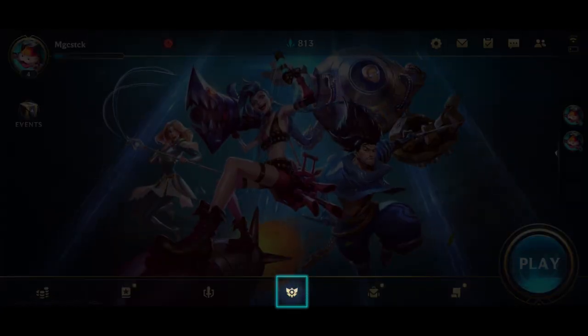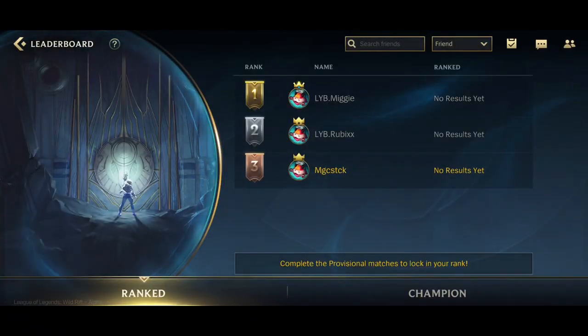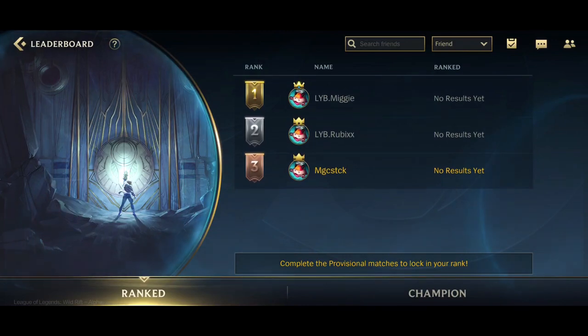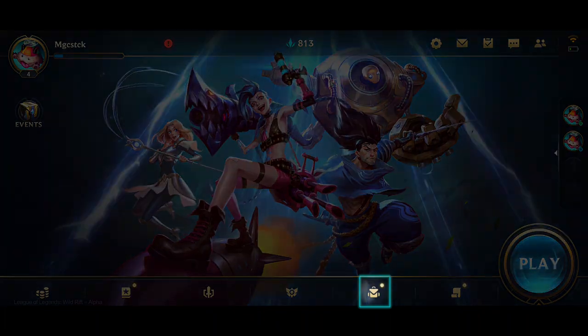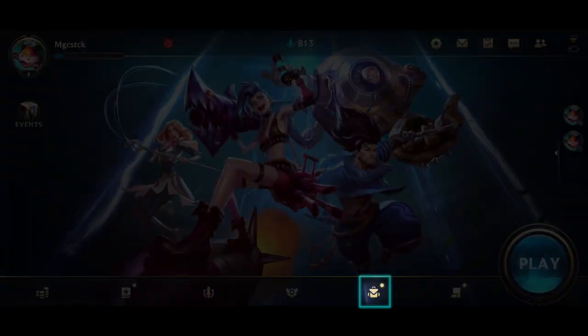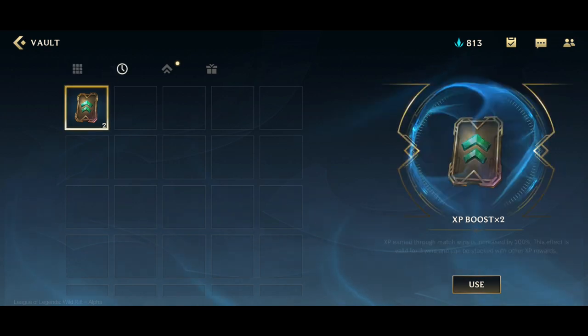If you're playing Wild Rift, you're sure to want to find out how you stack up against all the other players on your server. The Leaderboard tab lets you find out your ranking in the competitive ladder, as well as how good you are with specific champions on your server. Up next is the Vault — it contains all the other in-game items you receive or earn in the game, such as free champion selectors or XP boosts.